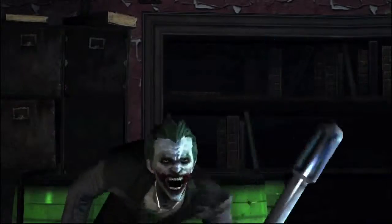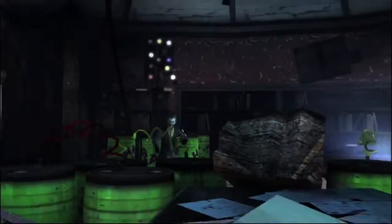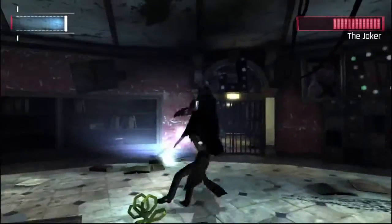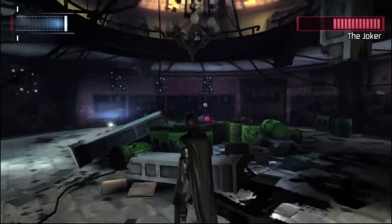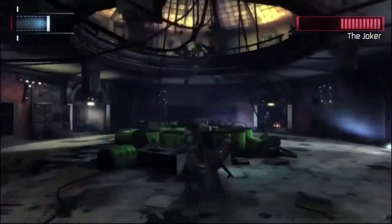Number 6: The Joker. Joker barricaded himself in the warden's office, waiting on Batman for a little game of cat and mouse. Joker can outrun Batman, so the only way to catch him is to shortcut the room with a line launcher. When Joker activates his stun stick during the battle, Batman can't attack him without getting shot, so you'll need to find a way to short it out.